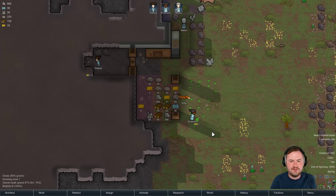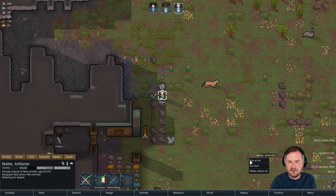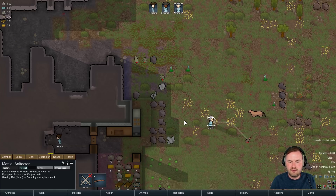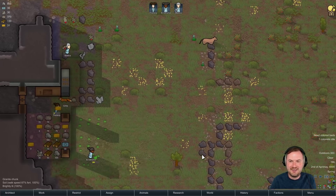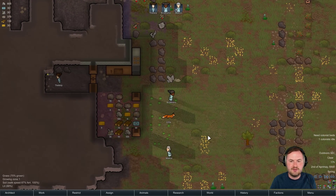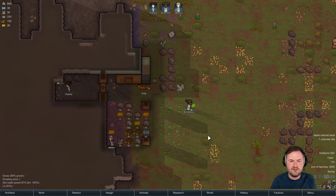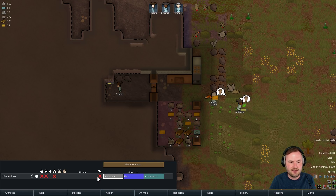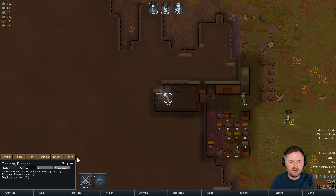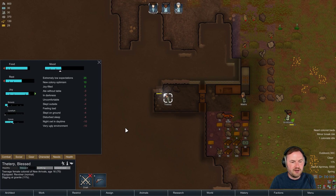Draft - you can declare war against the squirrel. Perfect. So that's how you manually hunt stuff - gotcha. Do we want to try to handle this cougar or no? We're happy with a fox? Oh, actually hang on a second. Gita can haul apparently. There's a minor break risk in the Terp - the Terp is sad about very ugly environment, night owl in the daytime, disturbed sleep, slept on the ground, feeling bad, slept outside, uncomfortable, in darkness, ate without a table.